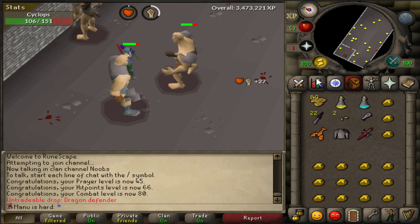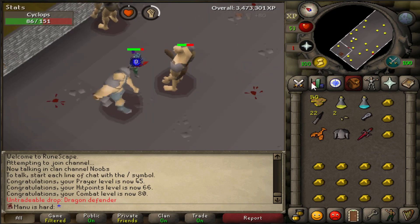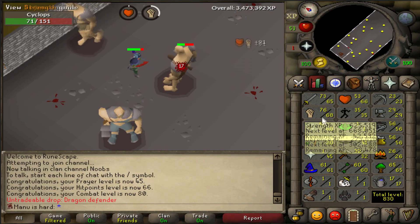Thank god, Jesus Christ. I've forgotten how to speak, but Dragon Defender! I wish there was like a Cyclops counter or something, but there we go. I punished myself - I was like 'yeah, I don't want to get it right away' - but I definitely got enough alch items; I'm literally out of alch runes. Thanks for watching guys.